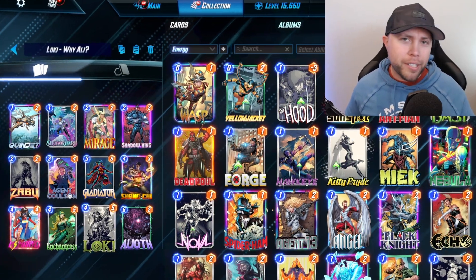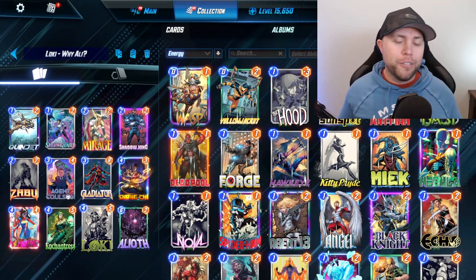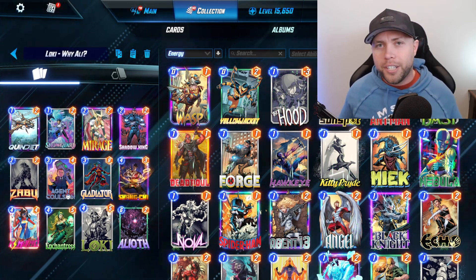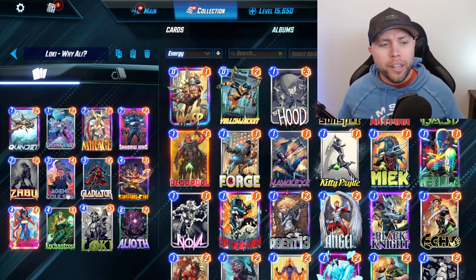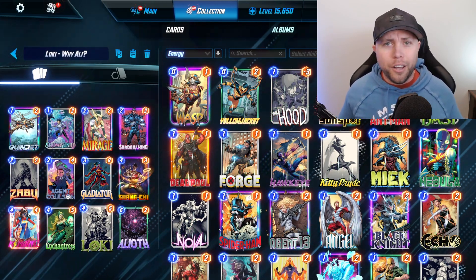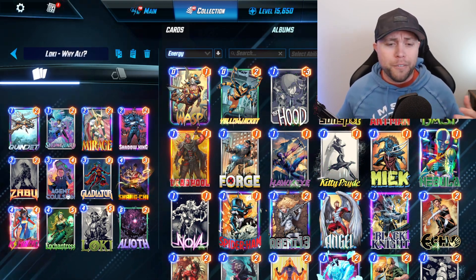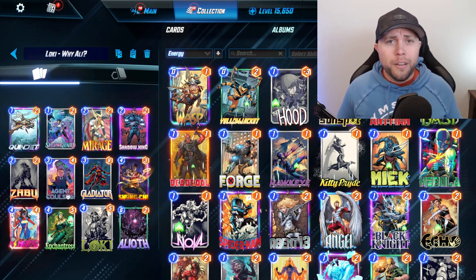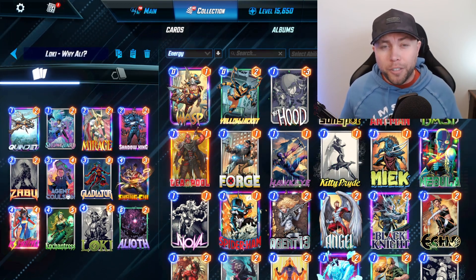The second deck we're going to talk about is Loki, and if you notice it's very similar to the Sera Tech list — and for good reason. Inside Infinity Conquest you just want to have all those answers to your opponent's plays, so we are running Shadow King, Shang-Chi, and Enchantress. With Loki, I think you have a slightly higher power ceiling: if your opponent is playing good cards that you want, you play out Quinjet, play out Loki, and then you're able to go over the top of them with their own cards by playing them out cheaper.